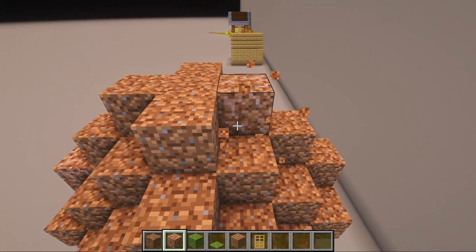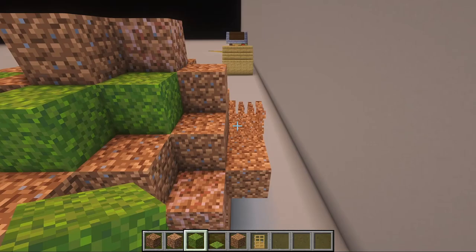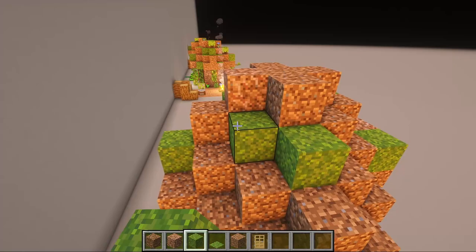Add moss blocks to add color to the build. Here you can add or replace blocks. Cover some dirt blocks using moss carpet.